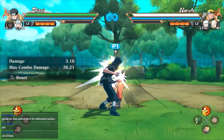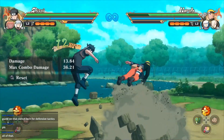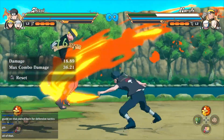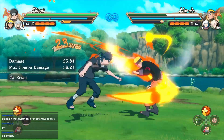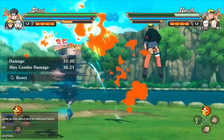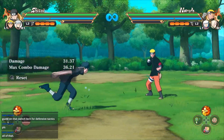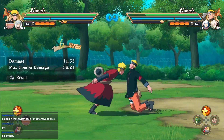As you can see, the AI couldn't block after I did the down combo string — he was just wondering what the hell is going on. There you go.